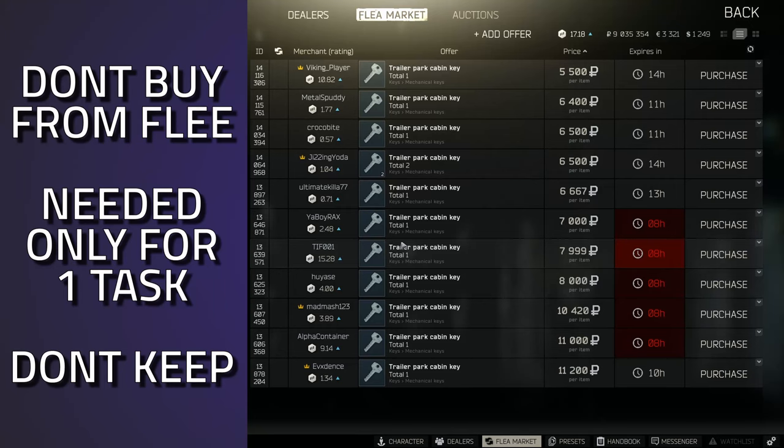This key is currently going for under the 10k mark — it's essentially useless and only used for the task Golden Swag. If you do get it early, some people will pay an extortionate amount because they don't realize they get it in the message from Skier. They're stressing out and willing to pay 50k for this — do not buy this key for 50k, you get it in a message from Skier.